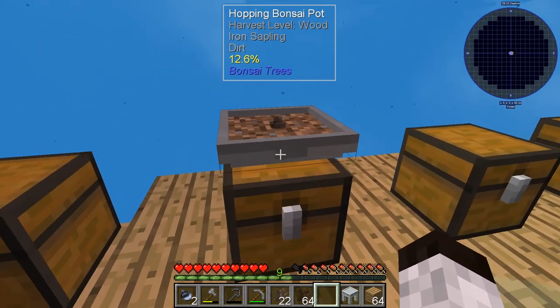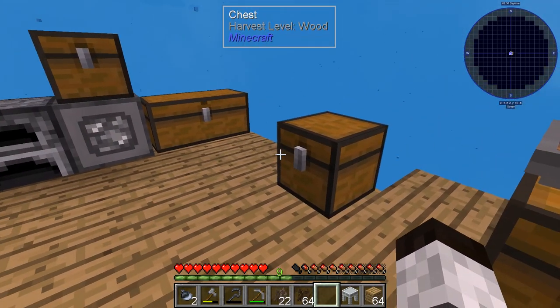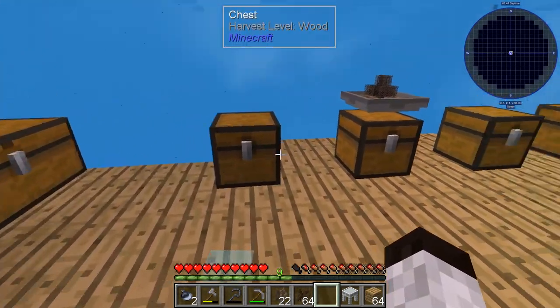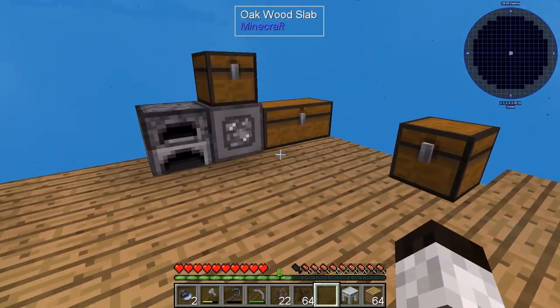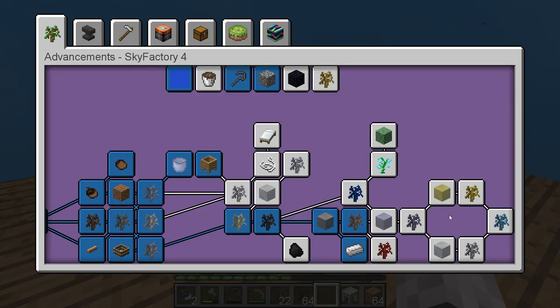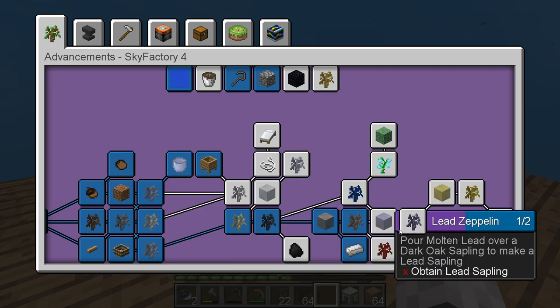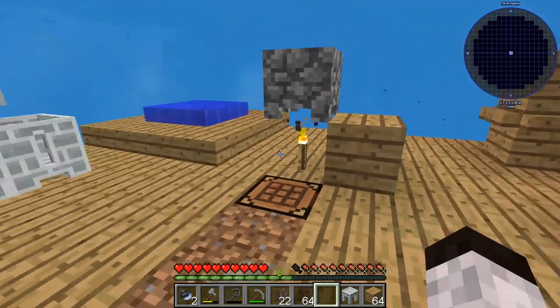Now, if you recall, I made the iron sapling, and we're getting some of these going in the bonza hopping pots. I've set up some chests here where we can make some of these pots in a second. We found out that we needed to get some gold, and looking at what we're going for with saplings, you can see gold is here. It's along the way, and we did learn that we needed lead, and that led us to this — the lapis sapling.